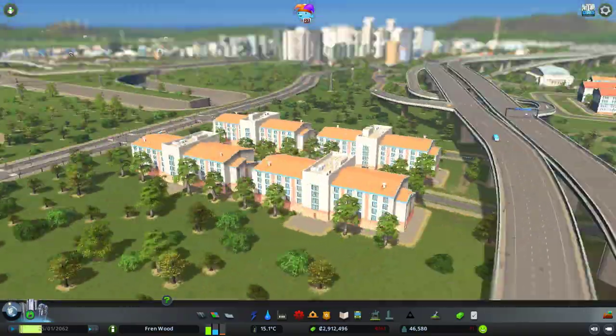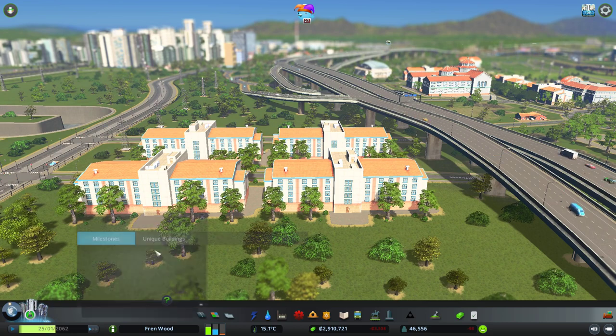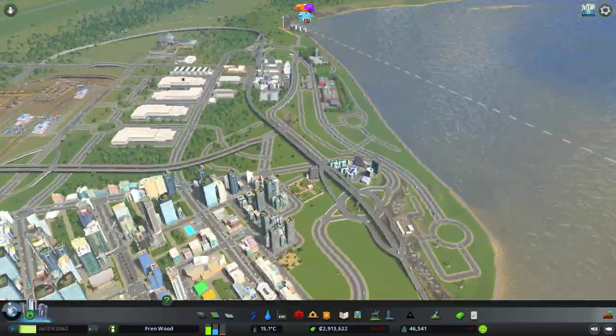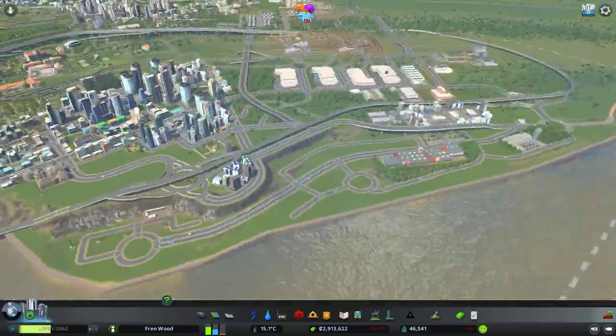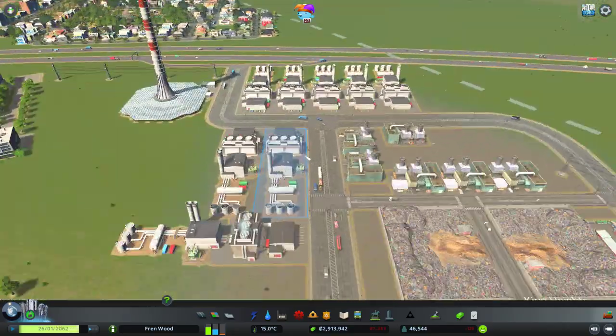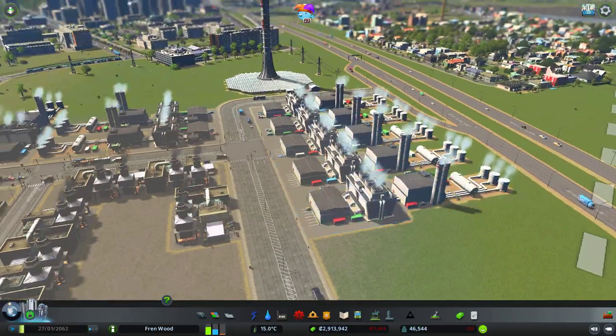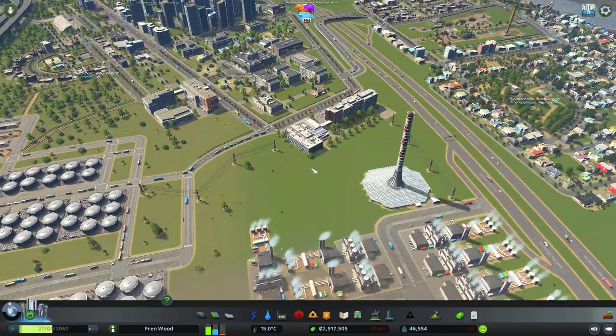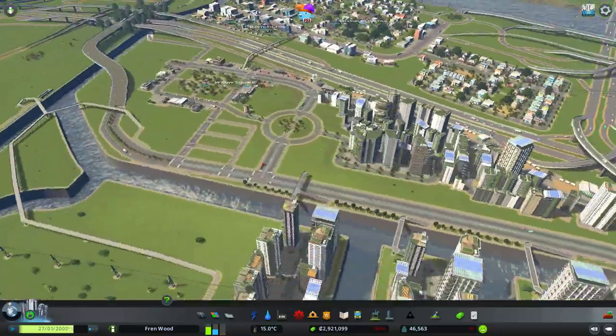Today's episode I just wanted to go off camera and try to hit this next milestone because we're super close to it, and it's going to give us our cargo hubs and nuclear power plants - which is what we need to finish off our coastal industry area down here. We also want to rejig our power section to look more realistic rather than having them all slammed into one, and I do want to upgrade our city entirely into nuclear power.